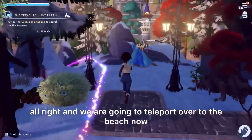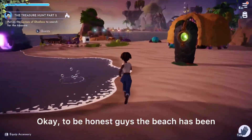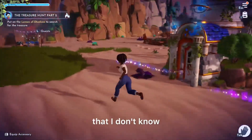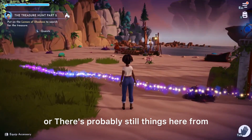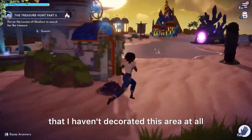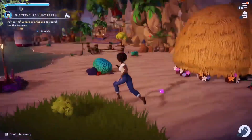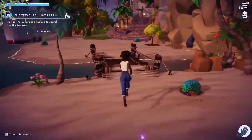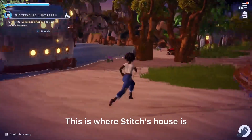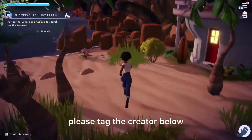We are going to teleport over to the beach now. To be honest, the beach has been quite a dumping ground for me — I just put things here that I don't know what to do with, or there's probably still things here from when you had to place the 10 items in the biomes. I haven't decorated this area at all. This is where Stitch's house is. I kind of started one of my tutorials on here but didn't finish it, so if you recognize this, please tag the creator below.